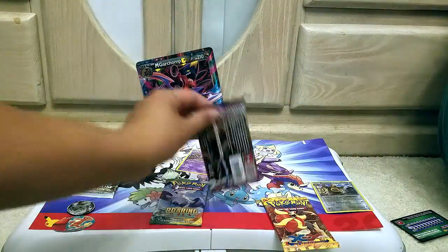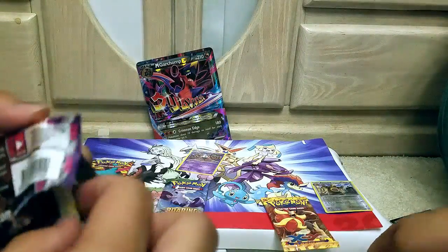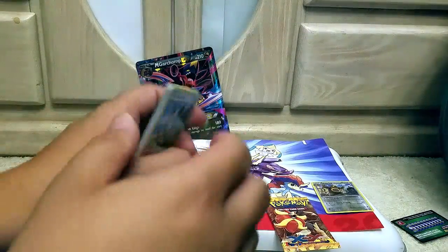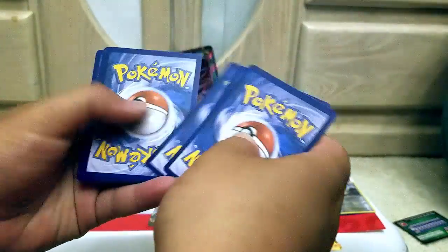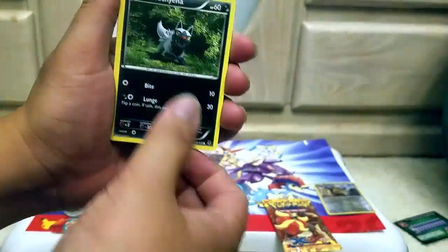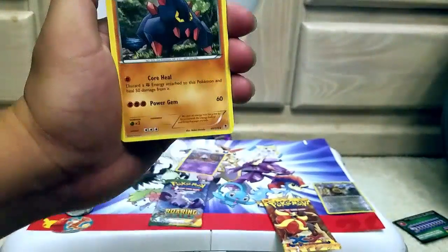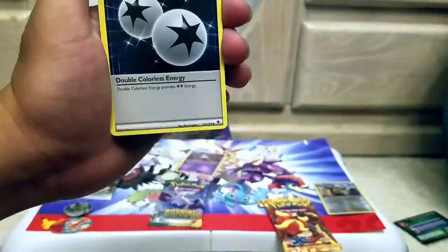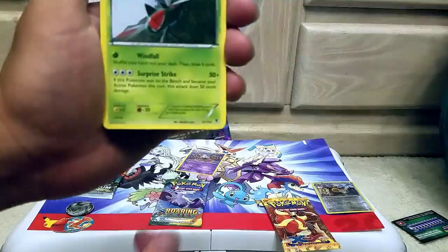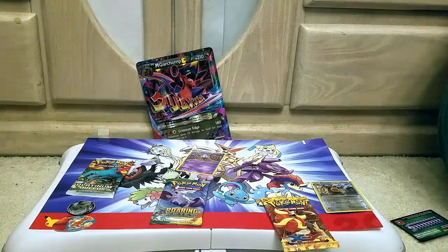Still open a Phantom Forces, man? Just open it. We got a Bunnelby, Magiana, Murkrow, Elgyem, Lampent, Boldore, Tynamo. Got a special energy — double colorless energy. Heliolisk Reverse Holo.